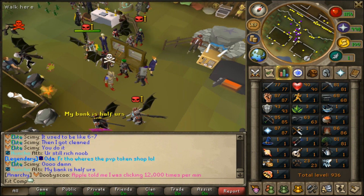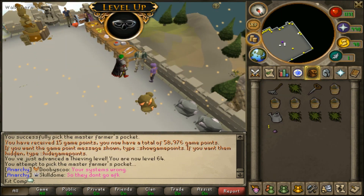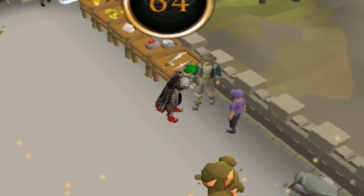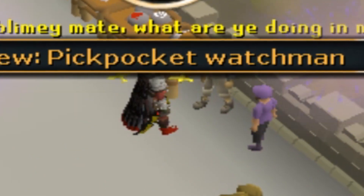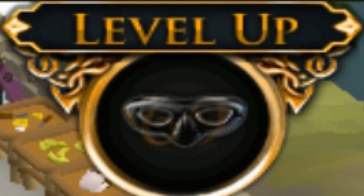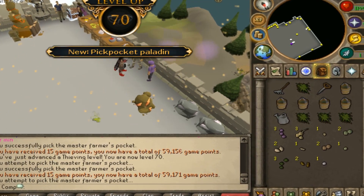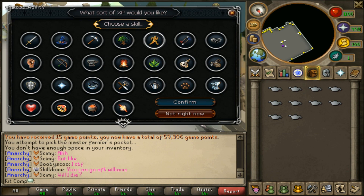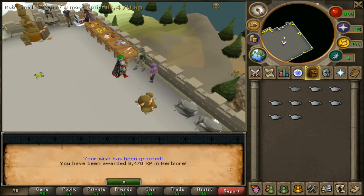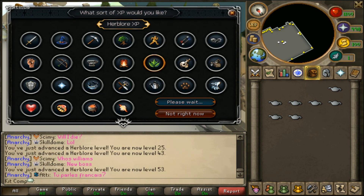We got quite a few skills up to like 60 plus, which is pretty good. I don't have any seeds so we're actually gonna steal some seeds from the master farmer. What I'm looking for is some guam seeds - that would be pretty good, and then we're gonna try to make some grimy guams. We just got the thieving level for quadruple loot from this master farmer. I've got to admit something - we need to cheat on herblore a little bit because I don't think I'm ever going to get the guam seed.